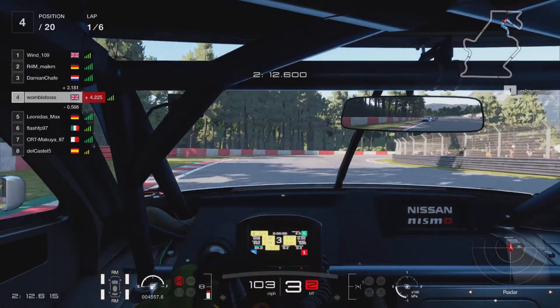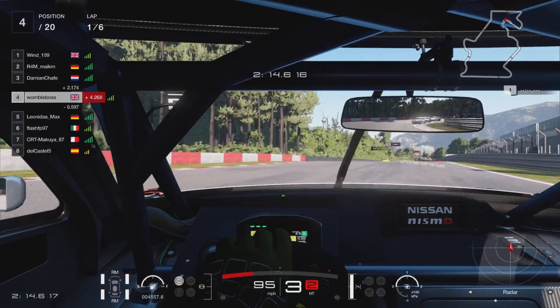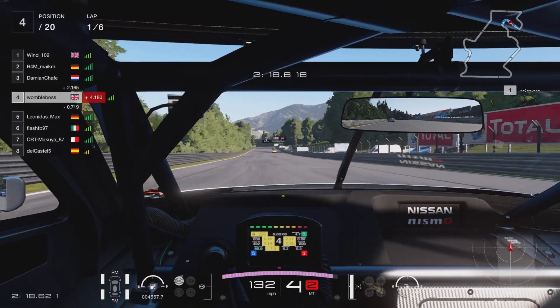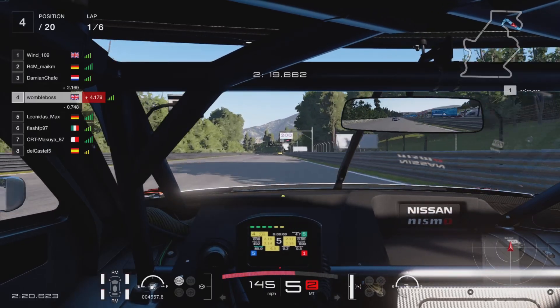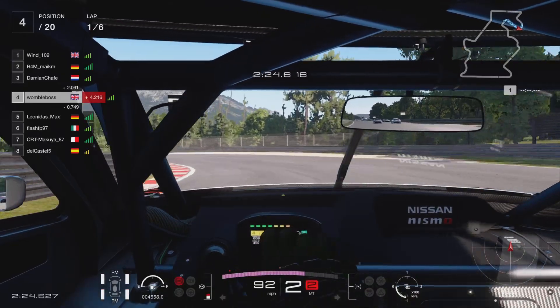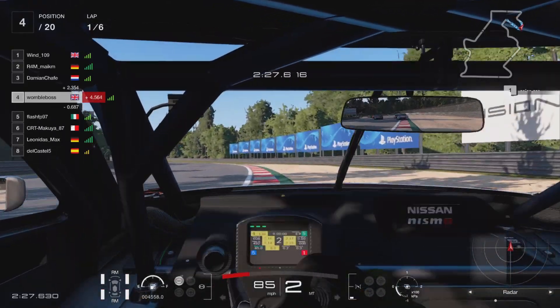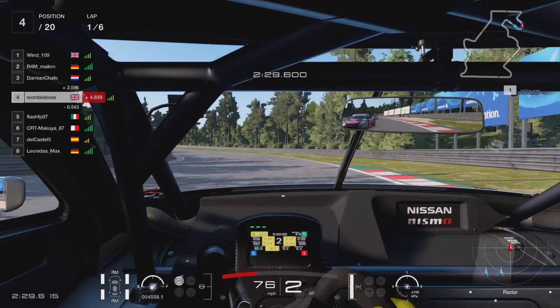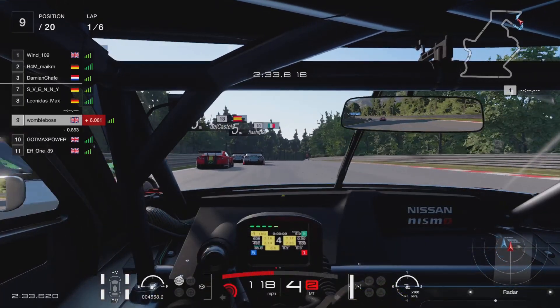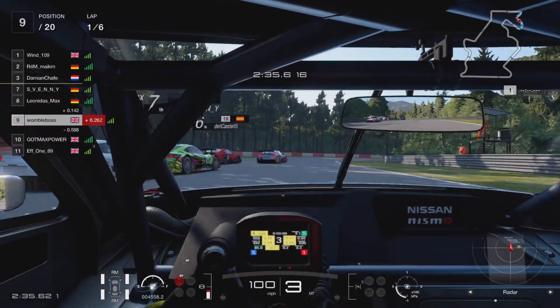We run a little bit wide into the right-hander but nothing too major. Coming down to the next corner we are going to fluff it. I think the rear brakes locked up — we get a little bit of a wobble, and as we try to collect it we don't manage to keep it quite on the track. Could have been a lot worse; we didn't actually spin, but we do lose five positions there.